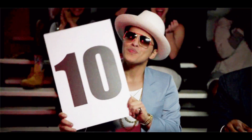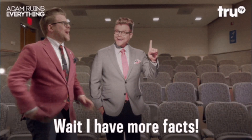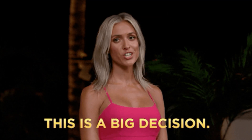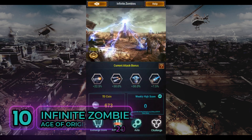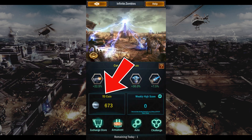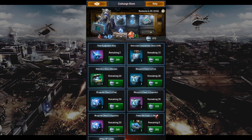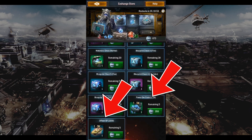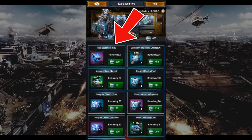Finally, we've arrived at the last step. I would recommend that you complete Infinite Zombies daily. Doing this daily will earn you TD coins, which you can use in the exchange store to obtain precious materials. My top three picks from the exchange store are the Power Awe Crate, Officer's XP, and Titanium Equipment Alloy. You'll truly be amazed at how much this will benefit you in the long run.